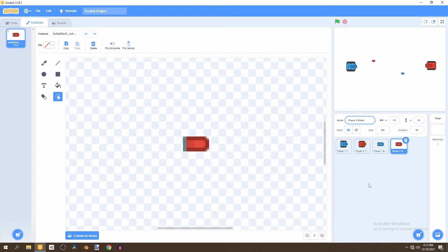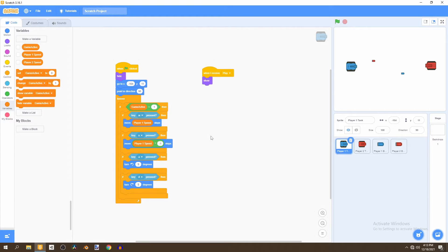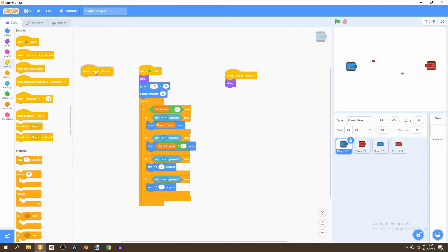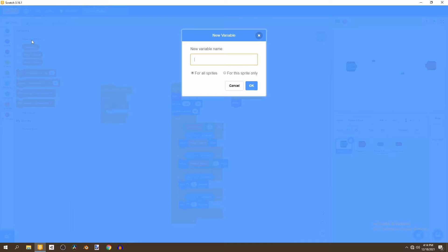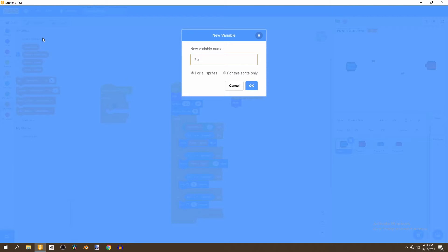This one has been spelled incorrectly, so we'll just correct it. Now we want to go to the code of our player one tank, and the first thing we're going to do is work on the shooting mechanic. We'll go to Events and say when I receive play, then we want to forever count down our timer. We'll create a brand new variable called player one bullet timer and another one called player two bullet timer.